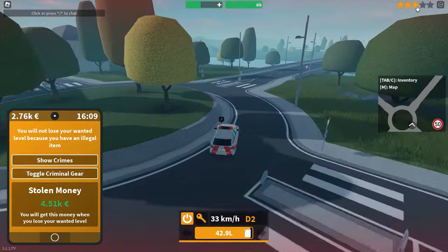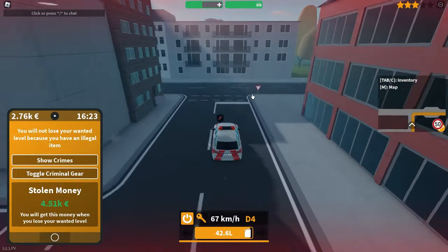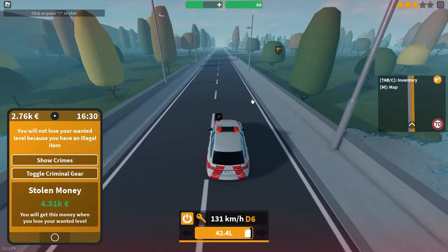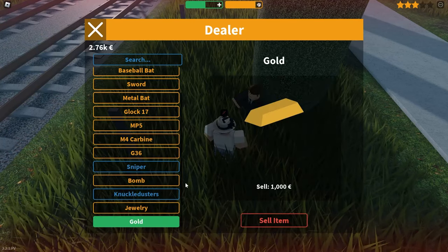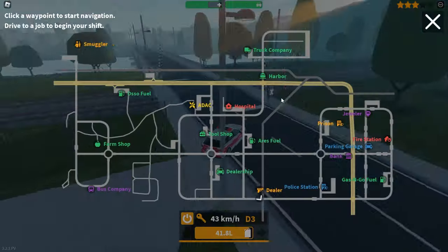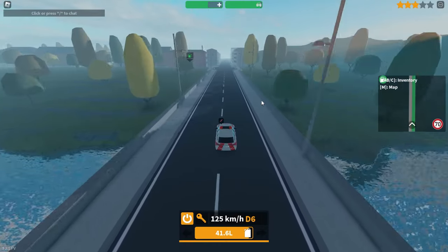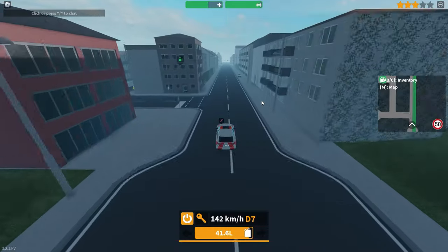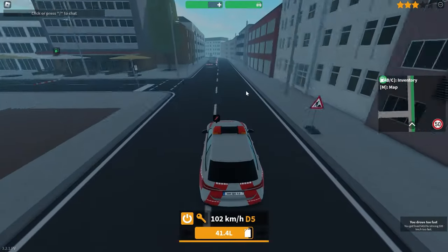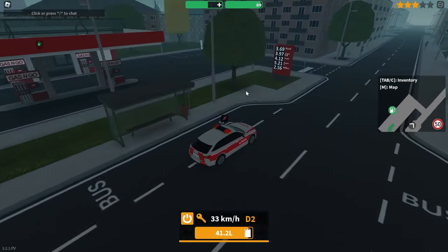Now I've got all that gold and stolen money, obviously go sell it to the nearby dealer. A quick tip for the bank if you're in a public server: minimize your time collecting the cash and gold — if there are police nearby, you really don't want to be hanging around for long. Just sell all the bars you've collected. Just made about 6K. You could lose the gold if you get caught, so selling it is the safe option if you want to make sure you don't lose it by getting arrested.